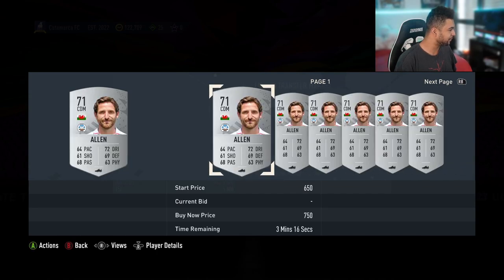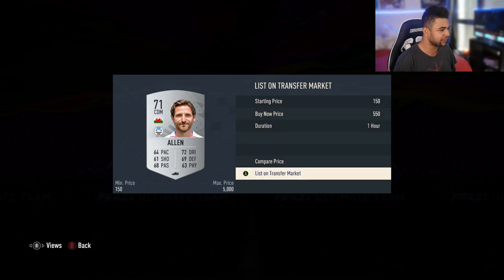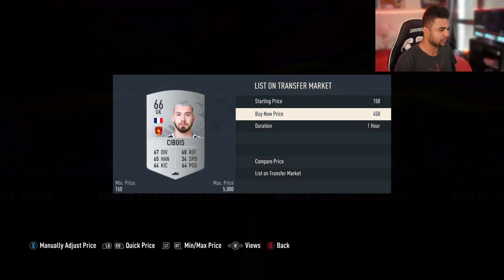Is that Joe Allen? Where's he play, Swansea now? My guy's gone from a rare gold to a silver non-rare — getting good! And we've got Cboa who is minimum 500, so we're gonna list ours for 400, and we're gonna end the video there.